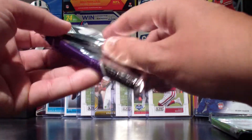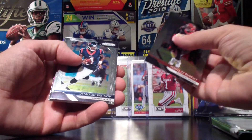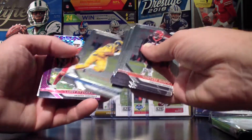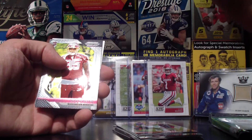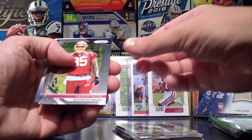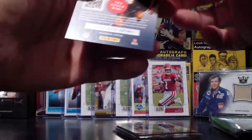Now a pack of Prism 2018. Watson, Benjamin, Beasley, Walker, TJ Watt, Donald. A very cool Prism card numbered 32 out of 49 — very cool. Then a Payne rookie and a Sam Darnold rookie. Very, very cool. And a code for somebody.